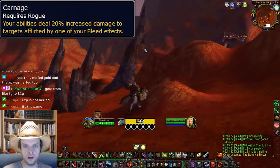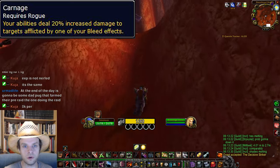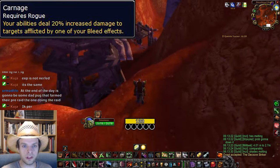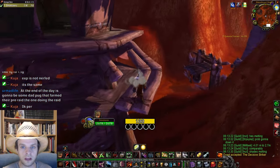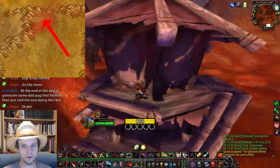The next wrist rune is Carnage. This causes all your abilities to deal 20% increased damage as long as you have a bleed effect active on your target. This is very powerful when combined with Garrote opener and then using Rupture throughout the fight. You can also use Saber Slash as a bleed to activate Carnage, but Saber Slash is still a fair bit weaker in comparison to Mutilate.